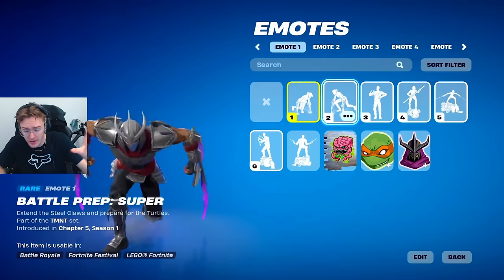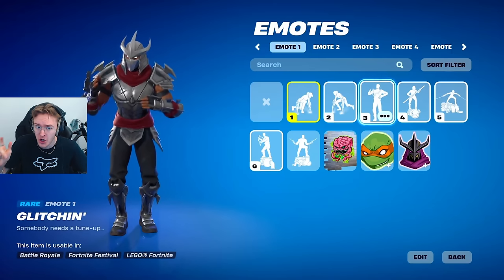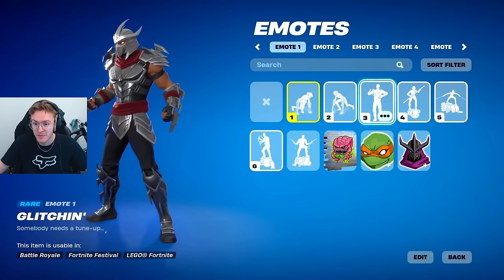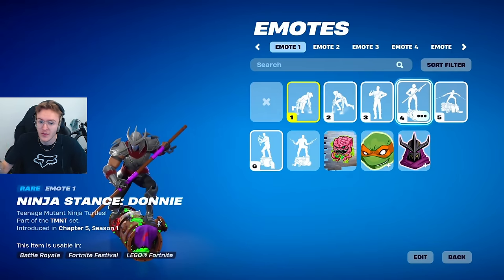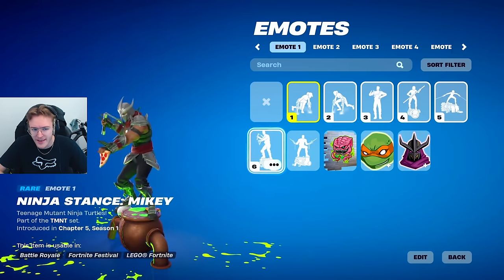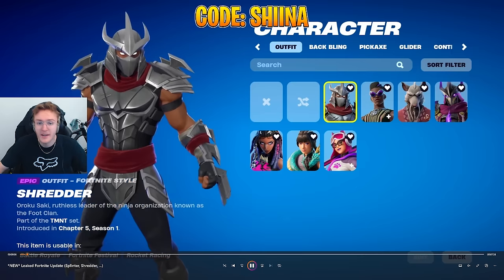We've got some brand new emotes - here on the screen we've got Battle Prep, and you're getting a little secret look at the brand new Shredder skin, which is one of the styles. There's another style I'm about to show you that looks so awesome. We've got a glitching emote which looks pretty sick - like this robotic kind of skin where he falls asleep and comes back to life. We've got the Ninja Stance emotes for Donnie and Leo - there are stances for all of the ninja turtles and they are all different, which is pretty cool. And we've got one for Wrath as well.